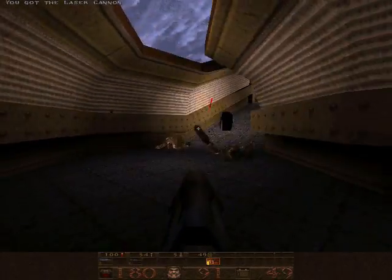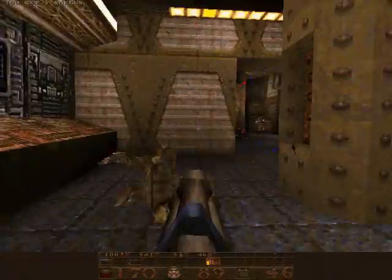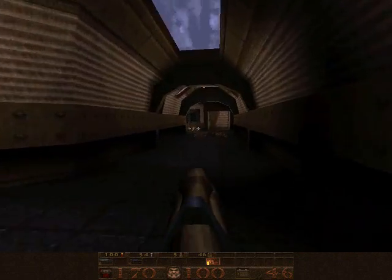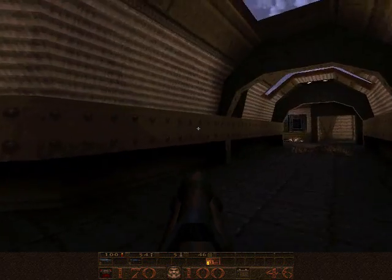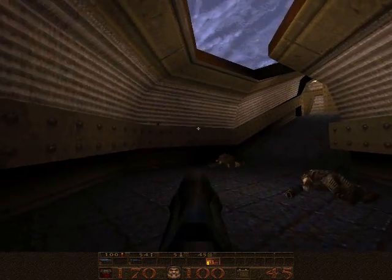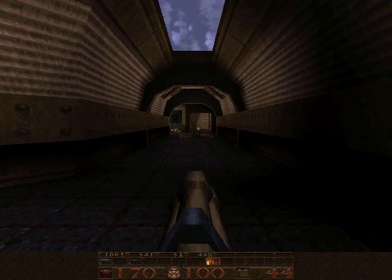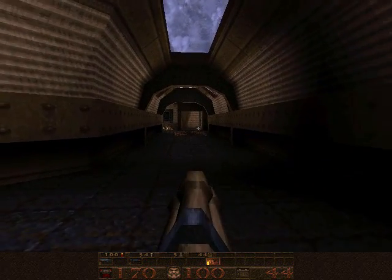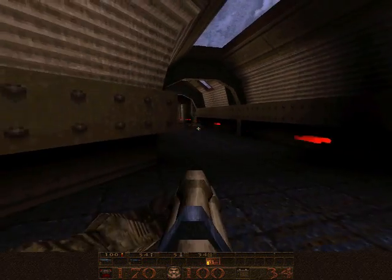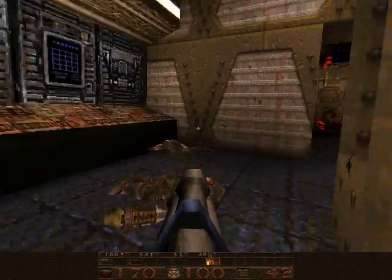Hey, I have a laser cannon now — another new weapon! I probably could have used the shotgun on those guys instead of wasting laser cannon ammo, but yeah — laser cannon! New weapon! It fires lasers. Obviously. The lasers actually bounce off walls when you fire them, which is a neat way to clear up hallways. An interesting thing is that the first shot will always fire two lasers, but the second shot will always fire one. So theoretically you can be more conservative with ammo by tapping the trigger instead of holding it.